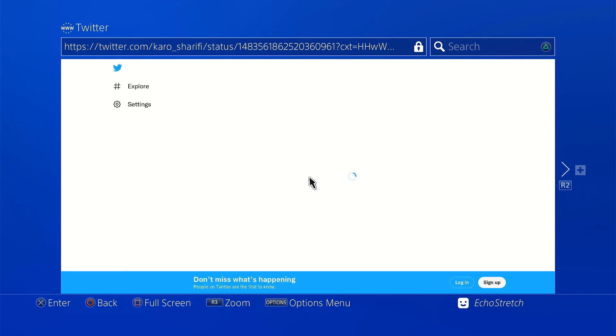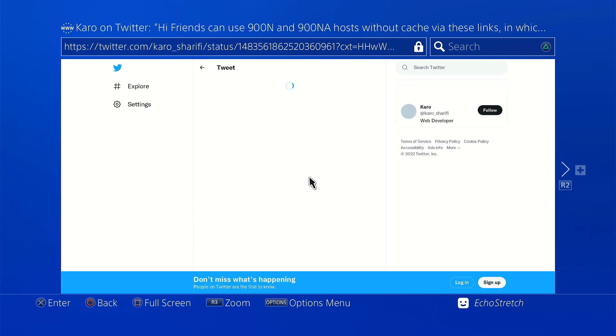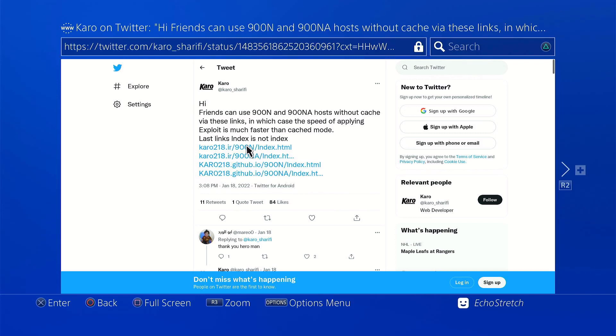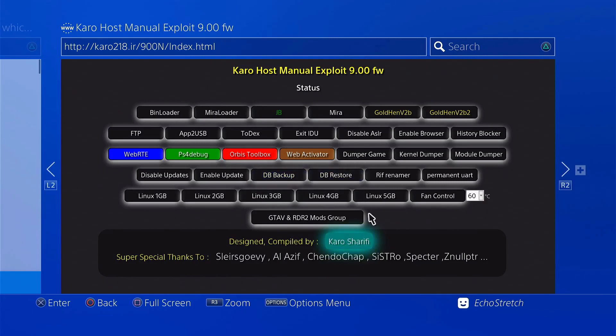Twitter does take a little bit of time to come up, but it doesn't take that long. Once we're up we're going to go with the 900N, which will bring us into the host. If you're looking to do an auto jailbreak you can select the 900NA, but for the video we'll just select the 900N. Give it a few moments to load — as you can see there is no cache installing.